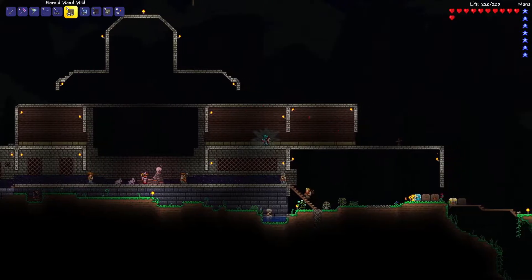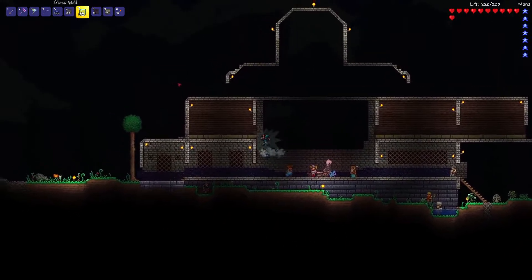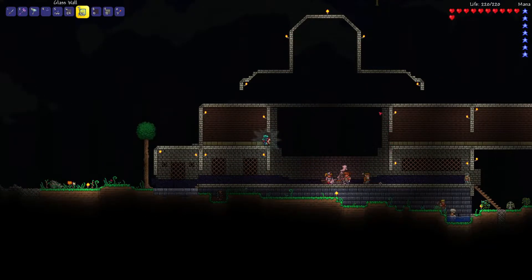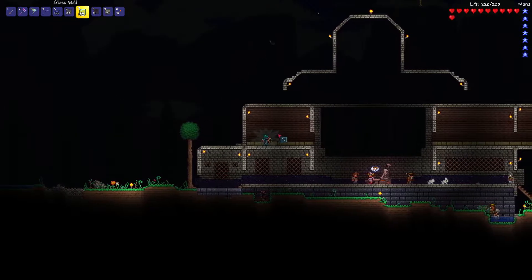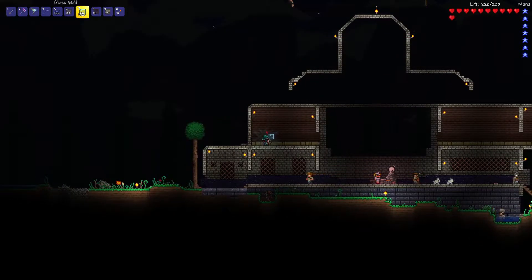I'm going to clean up some of this and probably do a more traditional window up here with the glass wall, then figure out what to do with the big open space. I feel like I need to accent it somehow, then get to work on the staircase so we can access the upper level - that's where all of the alchemy is going to go. Overall going pretty well. Once I get these windows in and get this started, I'll give you another update.